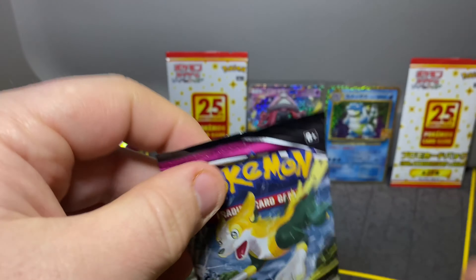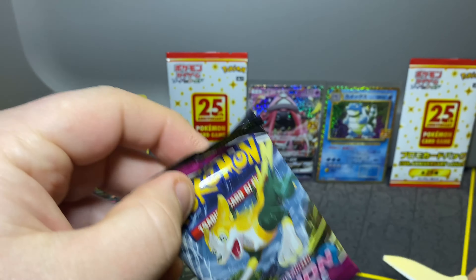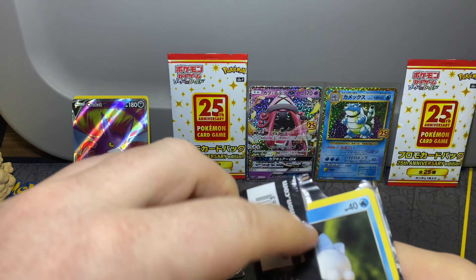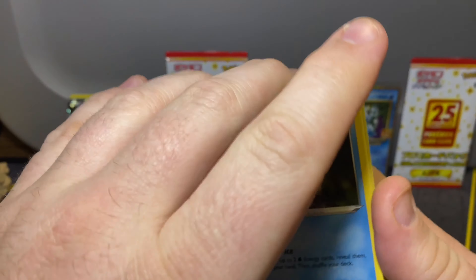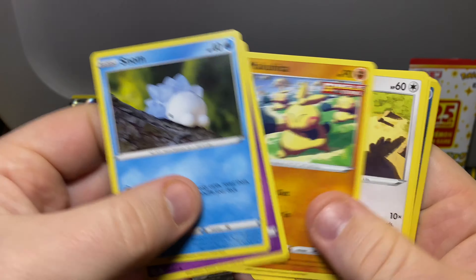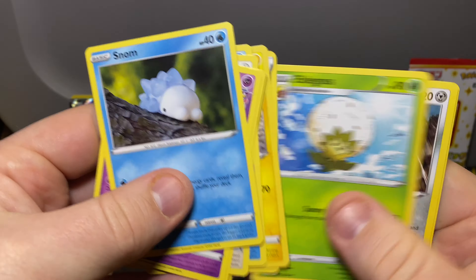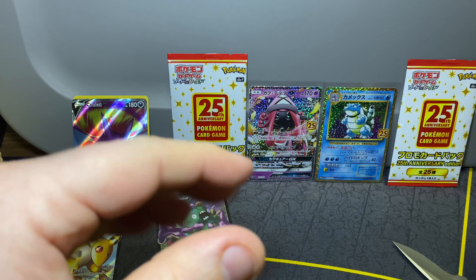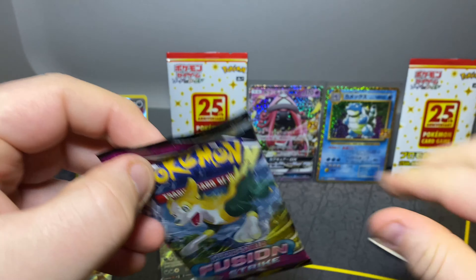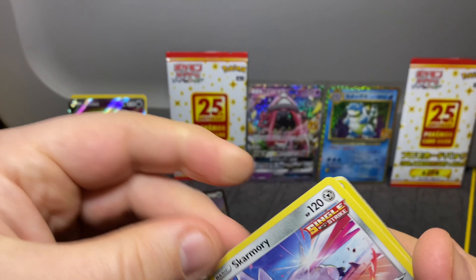We got three packs of Fusion Strike — I always add an 's,' I don't know why I do that. Let's see, throw the pack away, there's a code card for you guys. It's a white, so it's gonna be nothing. Alright, put those over here, on to the next pack. I could really use an alt art right now.